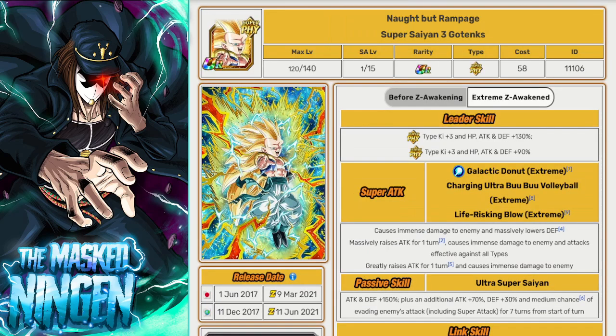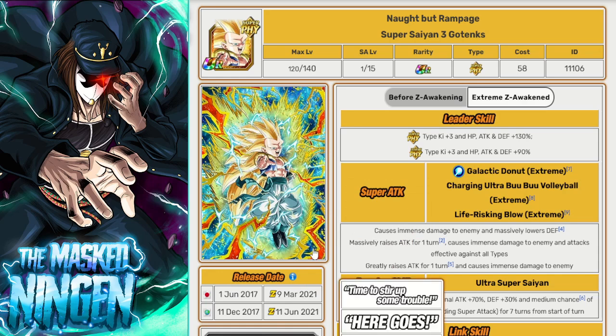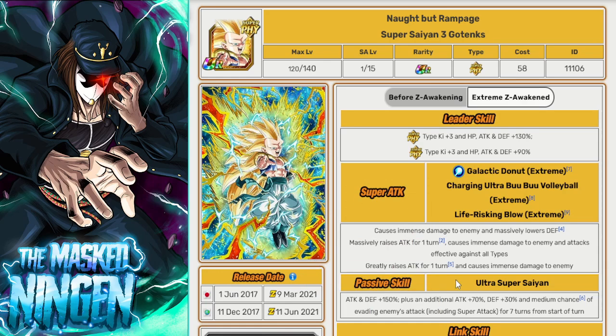Depending on what we pick as the extra 30%, all Vegitos — both Buu Saga ones and non-Buu Saga ones — would be on there as well. Final Trump Card could get the extra 30%, which would cover a lot of the Fusion characters. There are a few different things you could do. I didn't really think too much about the kits of the units, so if you guys have ideas on what you would like to see as the leader skill, the passive, and all that kind of stuff for these concept units, let me know your thoughts down below in the comments section.